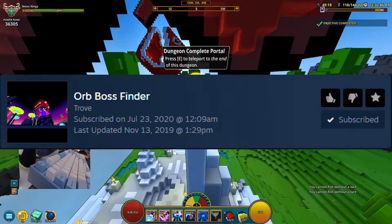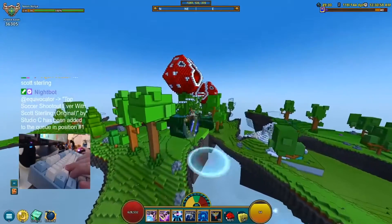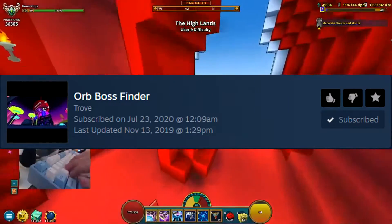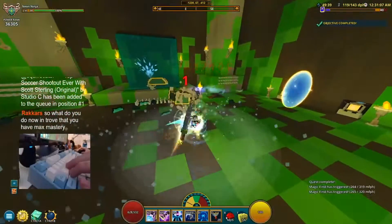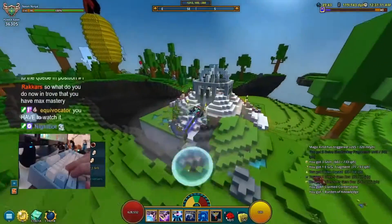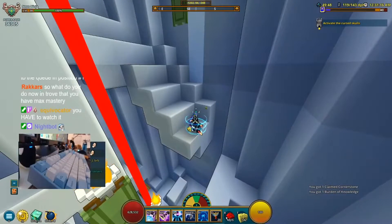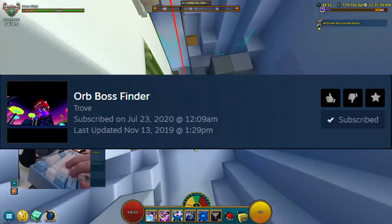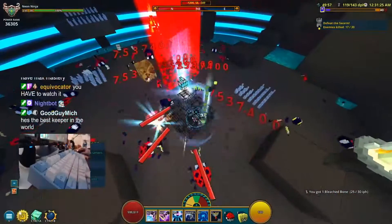I also want to mention that the orb boss finder — or just the boss finder in general — is not on the website linked in the description. I can show you a quick screenshot of what it looks like, and you can go onto the Steam Workshop page to find it, which should help you out. This is going to be a short video — if you want to check out some mods for Trove, I'd highly recommend going through the website in the description and checking out which ones you'd like to use.